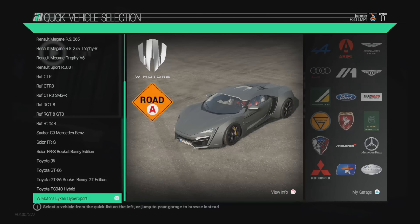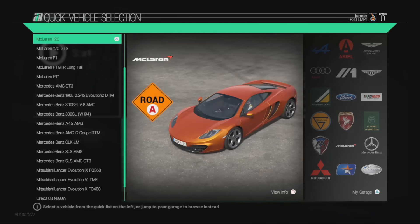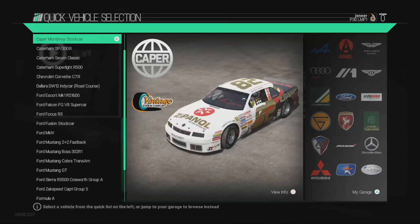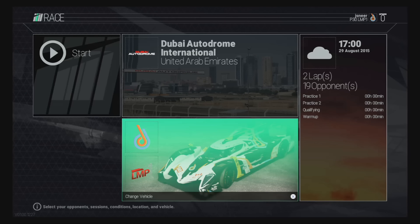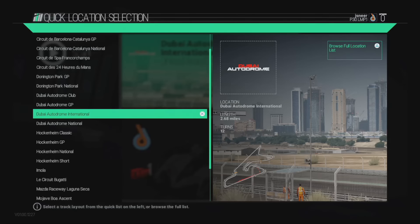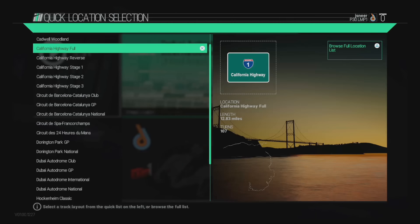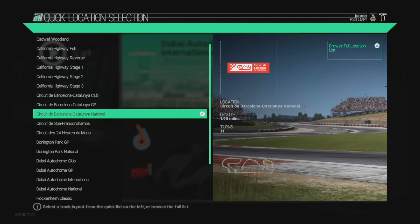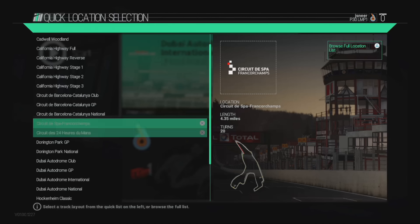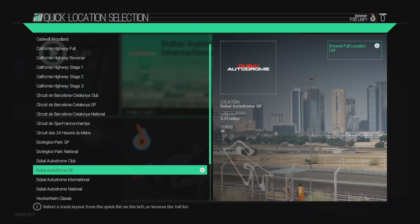Look at the choices. Let's back out of here and let's see the circuits. I'm not entirely sure what's new. We've got Cadwell, California Highway, Circuit de Barcelona Catalonia. We've got Spa. Spa 24 Hour. Donington Park. Dubai Autodrome — you've got the variations there as well. Hockenheim. Imola. Bugatti circuit. Mazda Raceway. Mojave Boa Ascent — looks like a Pikes Peak-type track, I'm assuming that's what that circuit is.